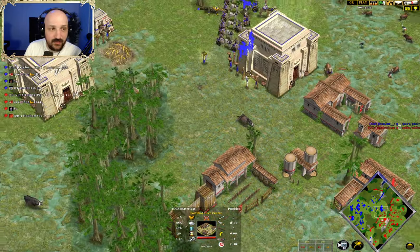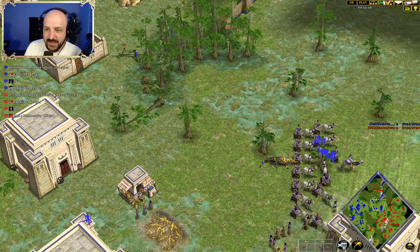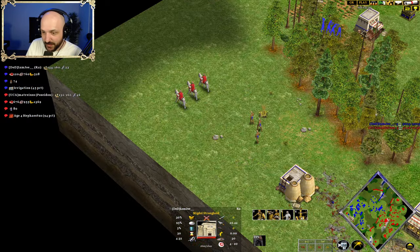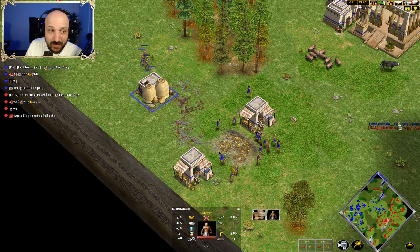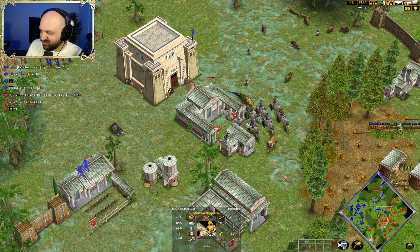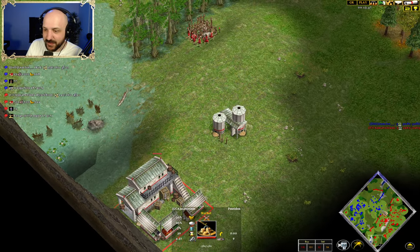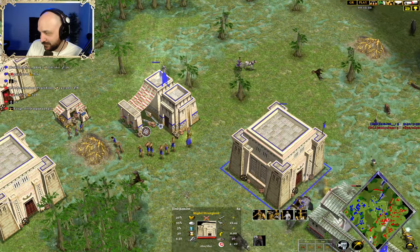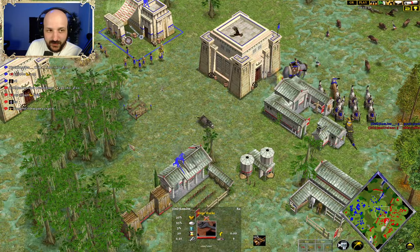Unfortunately for Joe, still no Siege Works anywhere that I can see. So no Catapult will be able to come out just yet, but he is making some Elephant here to deal with those. Hippocon is so strong, man. This is the best Market I've ever seen from Matrius — has he finally converted to building good Markets? Siege Works now up. Forge of Olympus coming through. Towers coming down for Joe.